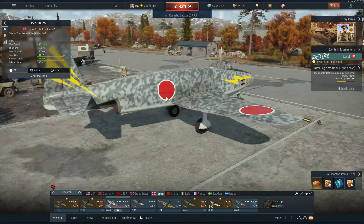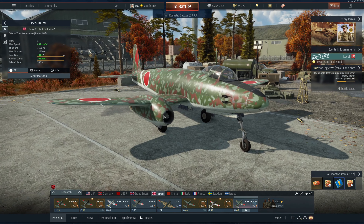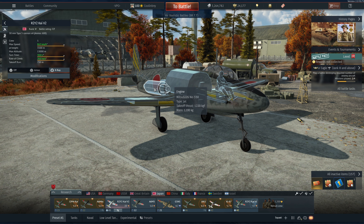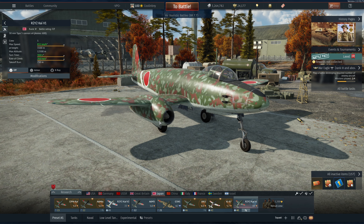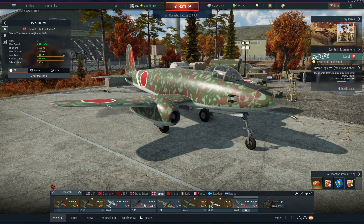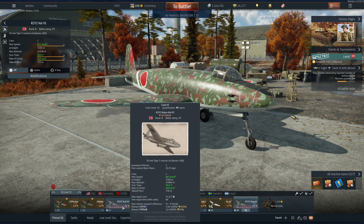There are physical differences — on the V2 the engines are here in the back, whereas on the R2Y2 Kai V1 they're on the sides. The V1 also produces 1300 kilogram-force of thrust versus 1220 on the V2. They are the same exact engine, but the V1 produces more thrust — it may just be due to engine placement, getting a little more air and thus more thrust.